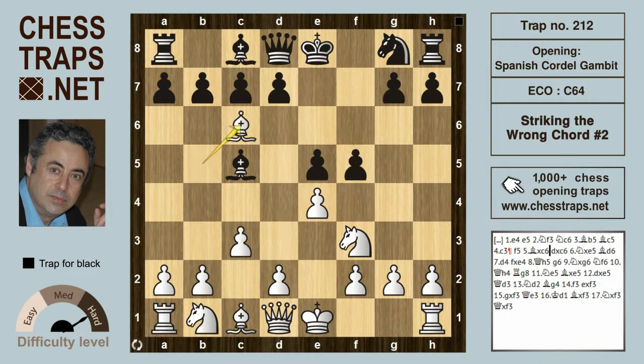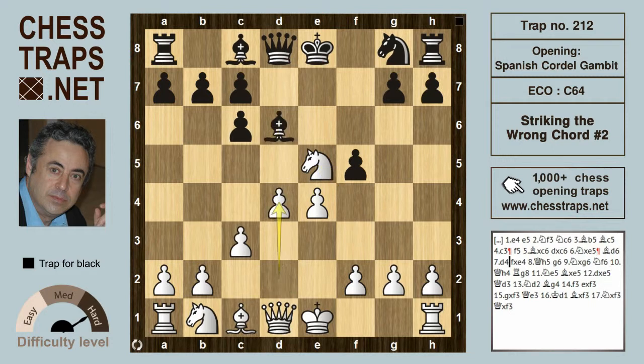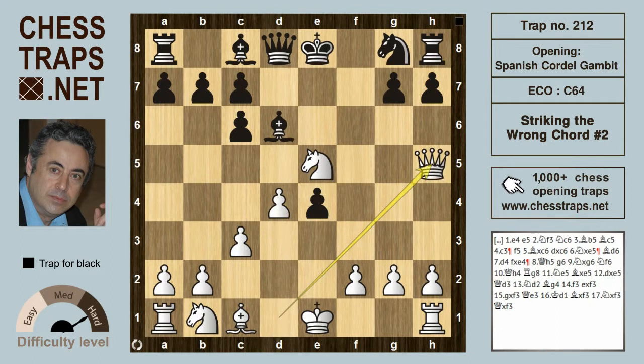White can play d4 or Bishop takes c6, and after d-takes on c6, Knight takes on e5 ensures that d4 is the plan. So the bishop can preempt and retreat back to d6. Now d4, and black plays f-takes on e4, inviting Queen h4 check, which isn't as bad for black as it might seem.